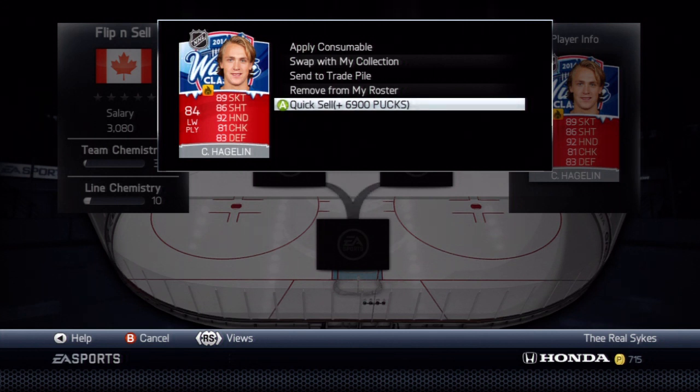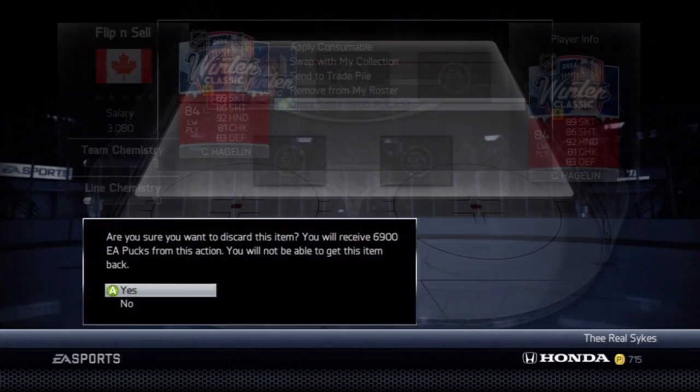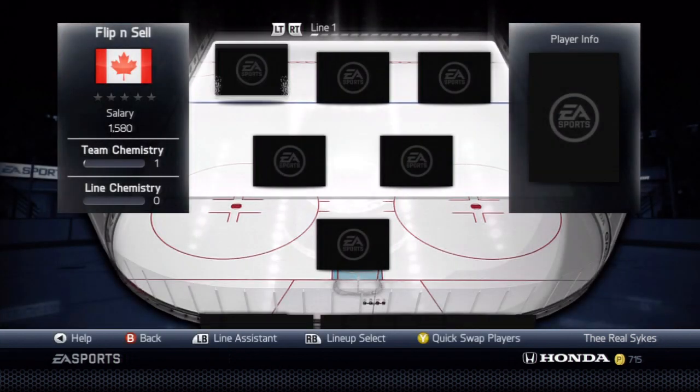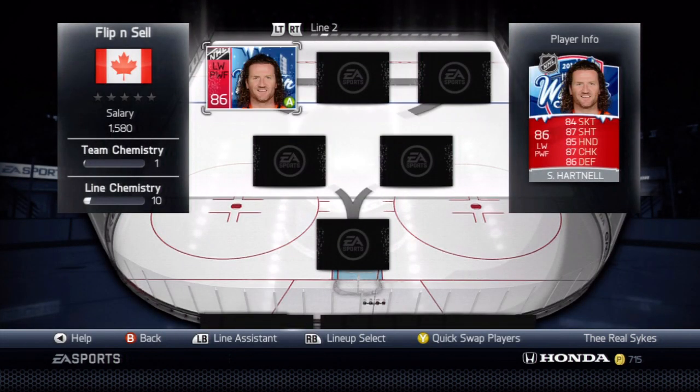6,900 pucks is what he quicksells for. A player we picked up for probably about 6,100 pucks with the cost of the training cards — we're selling him for 6,900 pucks. That's an instant 800 pucks just for buying him and putting the consumable cards on him. It's instant money.